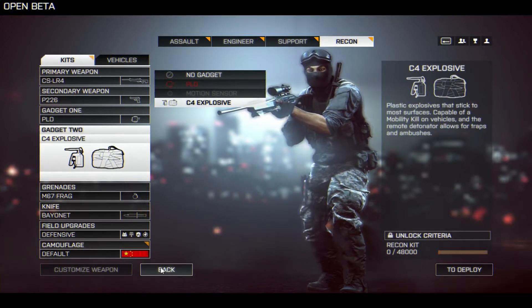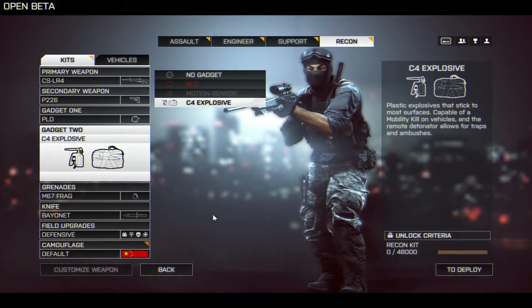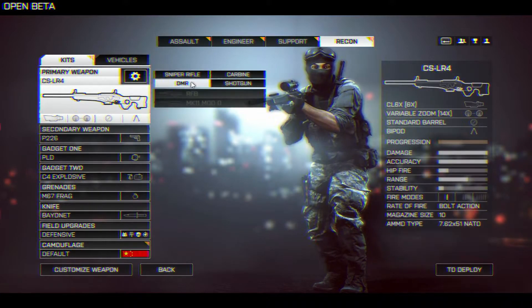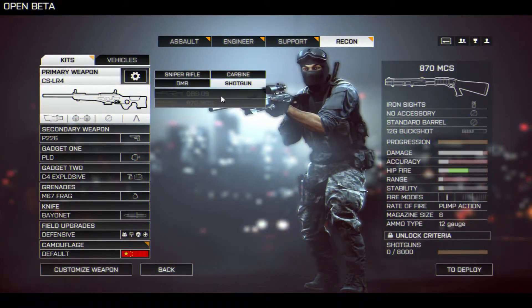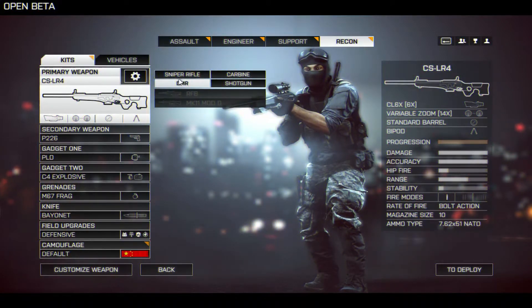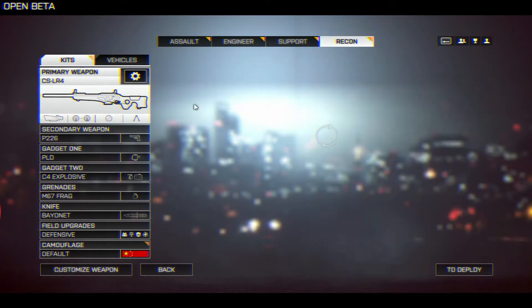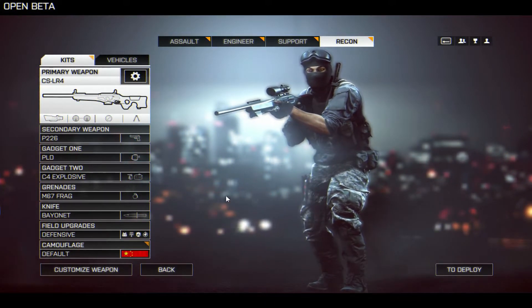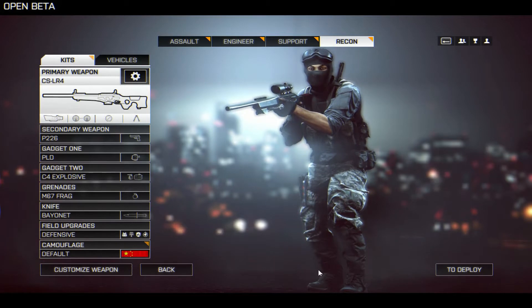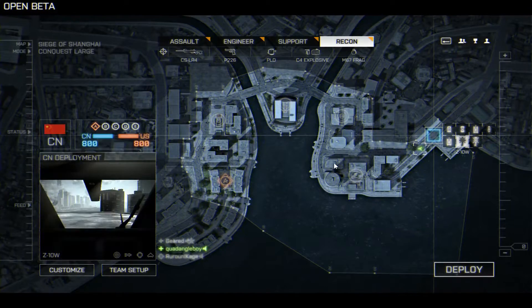You start off with the rangefinder and C4, so you're going to be kind of a spec ops type. I really wish I could select a different weapon because I don't snipe. I want to use a shotgun or carbine — anything other than a sniper rifle. I'd rather use the recon class as exactly what it is: a recon class rather than a sniper. But maybe that'll change in beta.